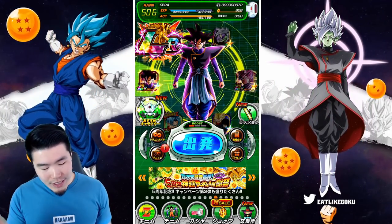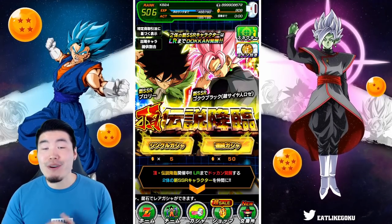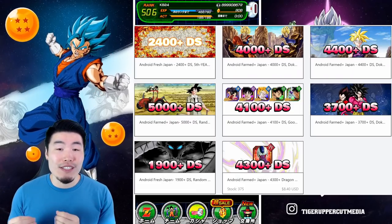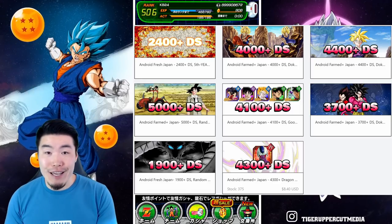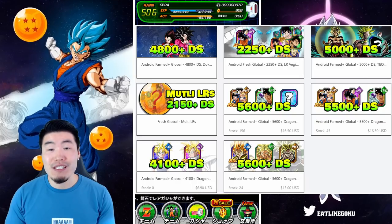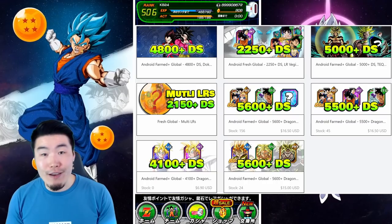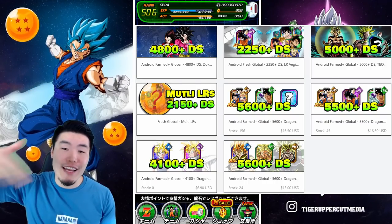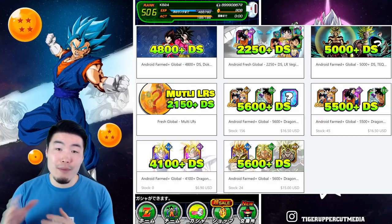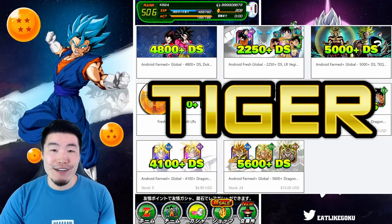Now real quick before we jump into the summons, I want to give a quick shout out to the sponsor of today's video: Ultra Dokkan Discount. They're the largest online store for stacked Dokkan accounts for both global and JP. Fresh and farmed accounts with up to five or six thousand stones at super reasonable prices. Check out Ultra Dokkan Discount in the description, and use my code TIGER for 20% off your entire purchase.